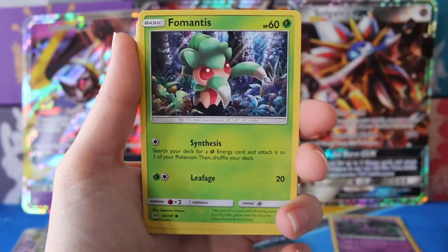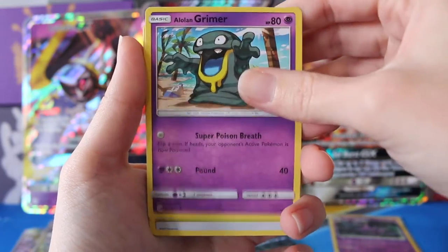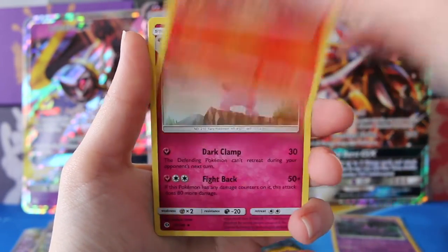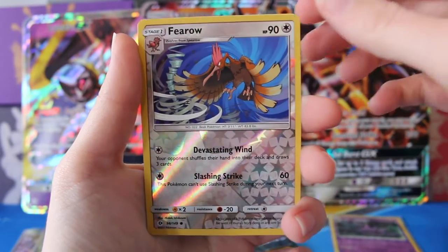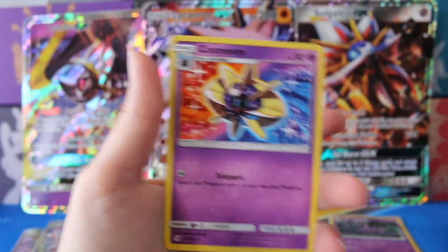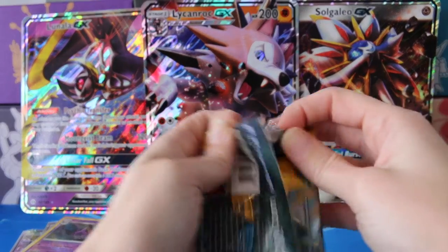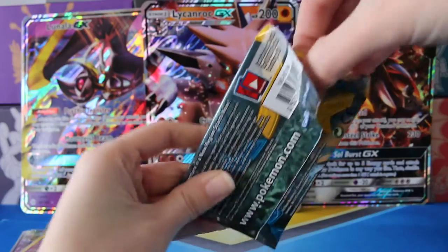We have a Roggenrola, Cosmog, Fomantis, an Alolan Grimer, Grass Energy, Rainbow Energy, Toracat, Granbull, a Reverse Fero, and a regular Rare Cosmoem. I'm really happy right now. This is actually pretty good for six packs.